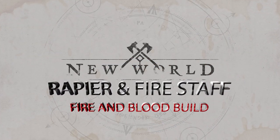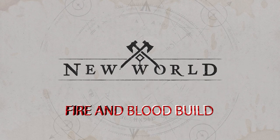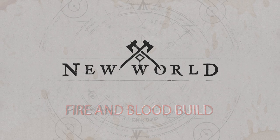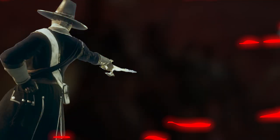Welcome to the Rapier and Fire Staff Guide. In this video we will be showcasing a PvE and PvP build that combines the power of the Blood and Burn mechanics. This is the Fire and Blood God build.